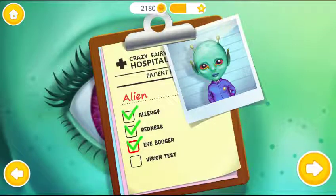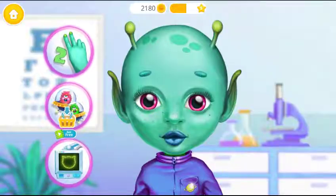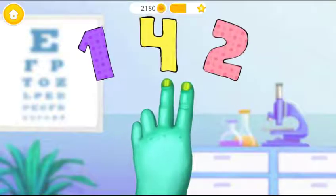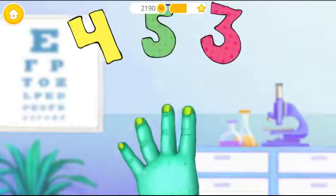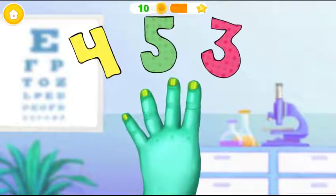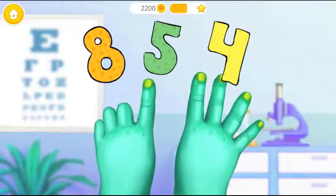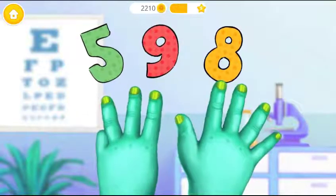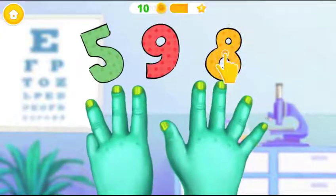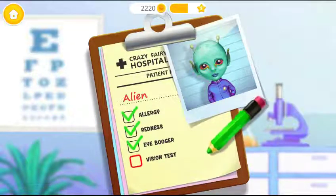We still have work to do. Let's check Andy's vision. How many fingers do you see? Two. And now? Four. Can you do more? Five. This one is tough. Two. Add a check mark, please.